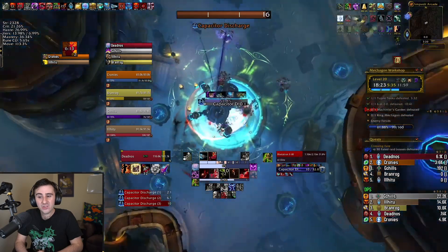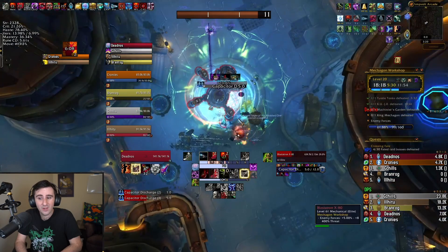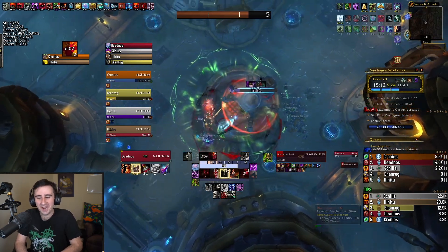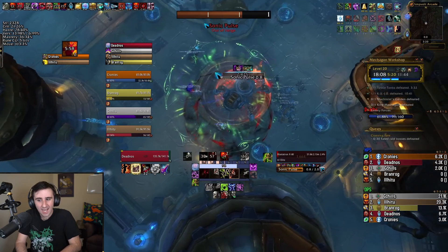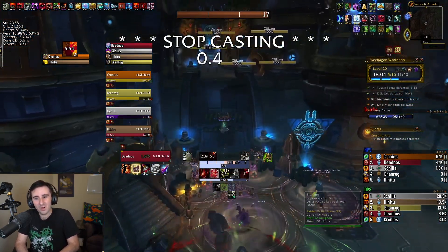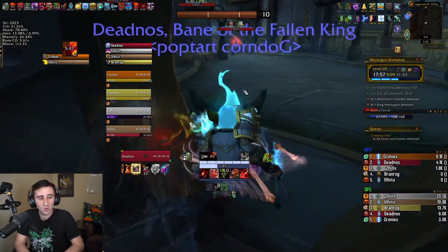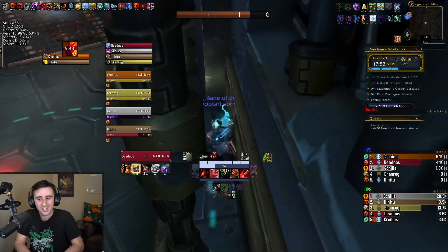After this you get a spider. You can actually move this spider to the corner of the room if you have a lot of range in your group. If you move it down to the bottom right, ranged can stand up here and outrange the Capacitor Discharge. If you have melee in your group, especially on Quaking Week, you may want to leave it in the middle of the room. On Quaking Weeks I'd recommend keeping it in the middle if you have two or more melee, because otherwise you'll get in spots where the safe spot is double- or triple-quaked.